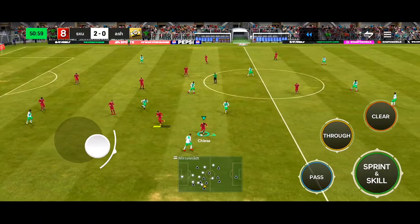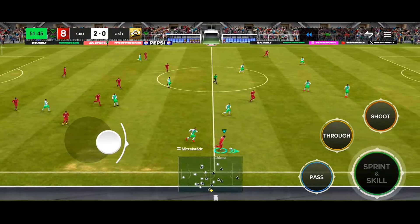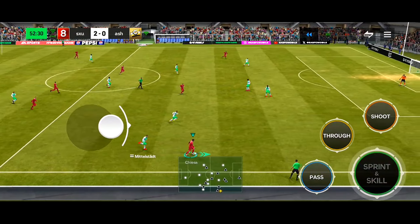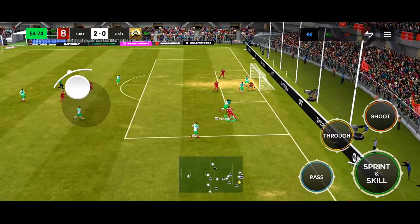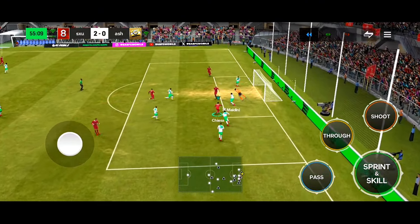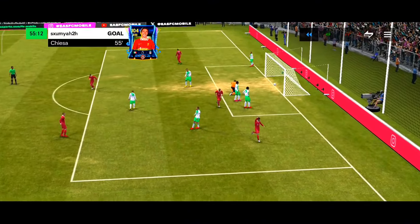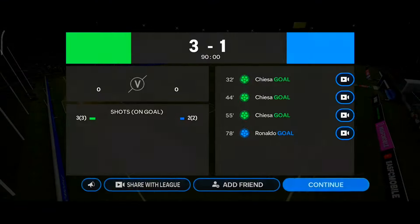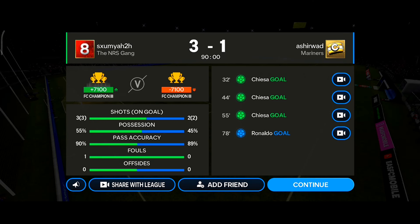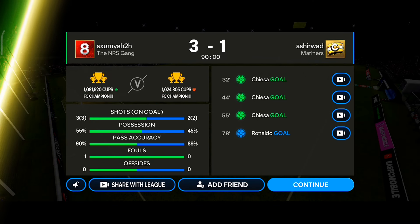Walker plays a quick pass to Chiesa. Look at that — two defenders couldn't catch him! Chiesa still has the ball inside the box. With the open-up fake shot, he goes for the lane change and finisher shot — and what a great finish once again by Chiesa! That's his hat-trick in this match. We won the match three goals to one, and Chiesa scored all three.